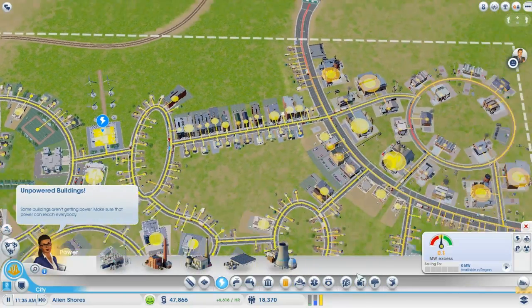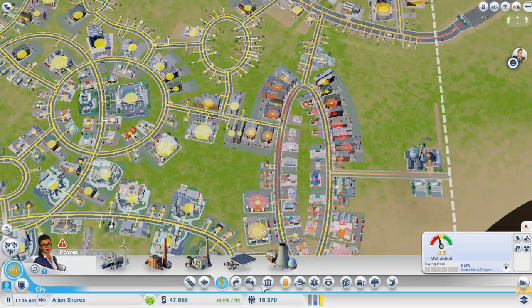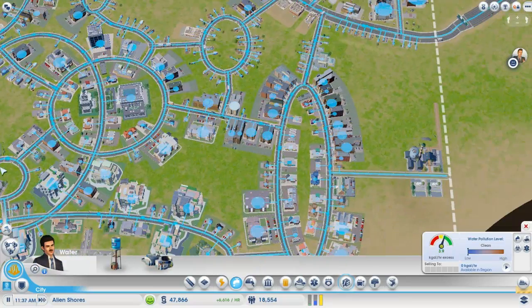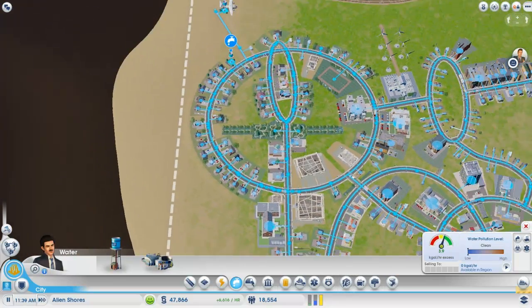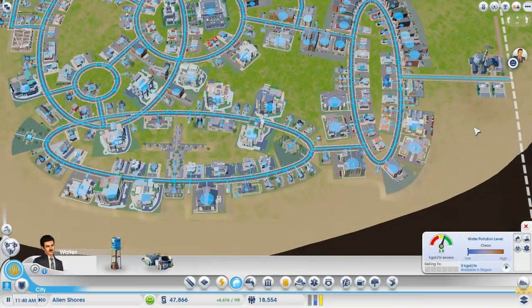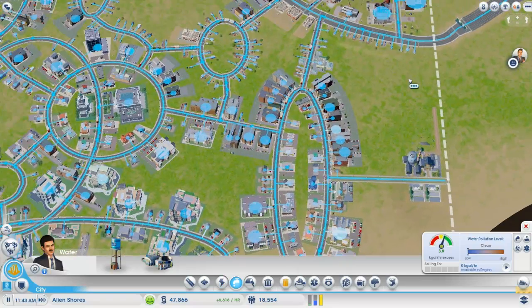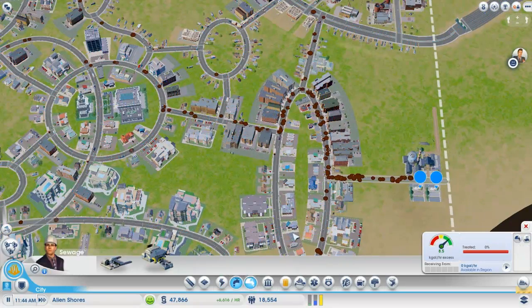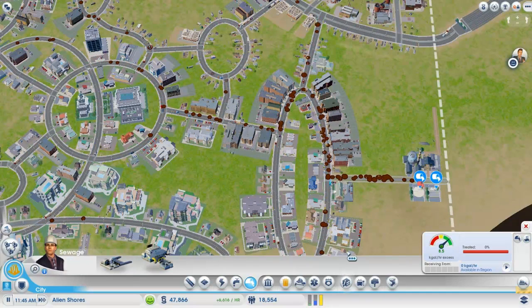The demands are only going to increase as we get more and more people coming into the city. As you can see, our power ran out pretty quickly. Water seems to be doing good — we've got our pumps up here in the north, or the northwestern portion. It's always nice to have your beach on the south, facing the warm weather. We're doing good; it's pumping slowly but surely.